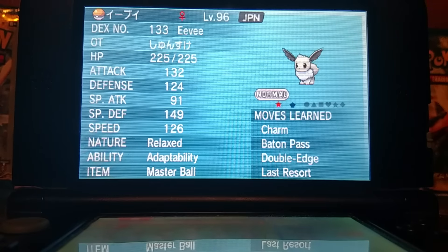Step three: comment down below your IGN, in-game name, and a message saying that you have deposited your Seedot or Lotad. Step four: be patient — I'm not available at all times. And step five: enjoy your brand new Eevee.